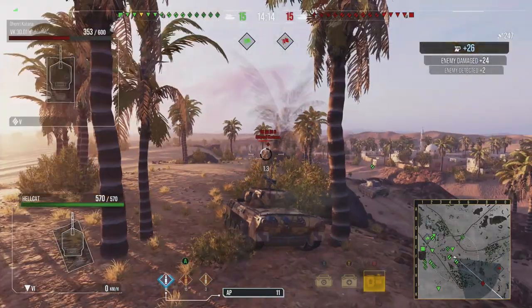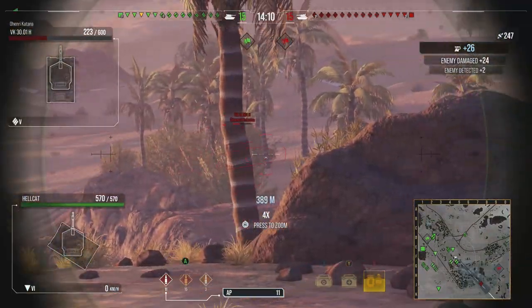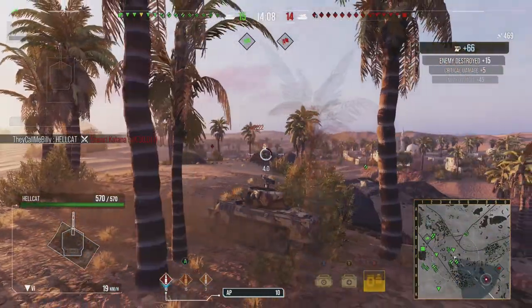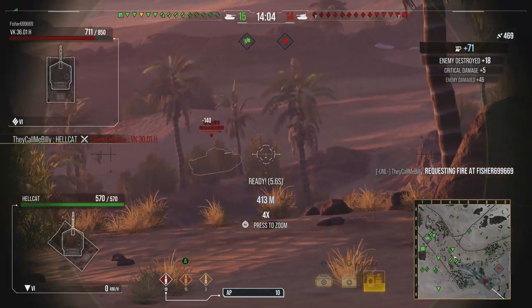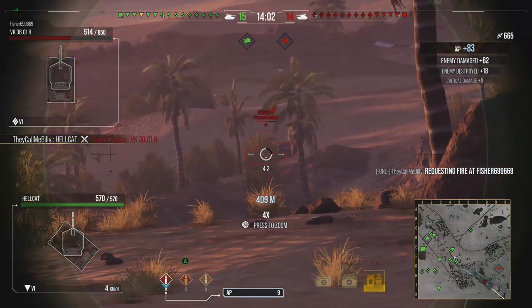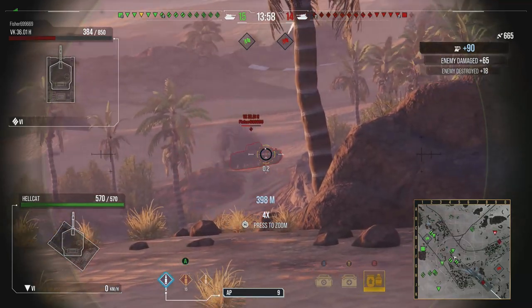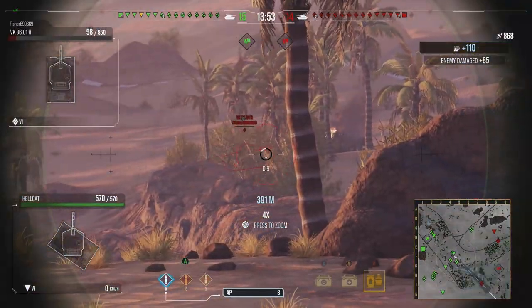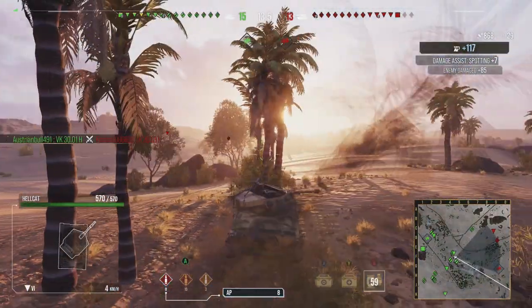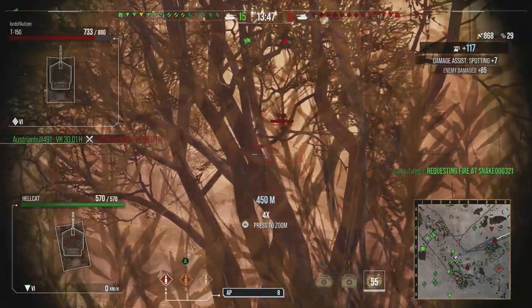I don't use HE a lot — only against waffles in tier 8, maybe a Waffle Trigger in tier 7. And right now I'm outspotting everyone popping out, although it's actually the medium tank slightly in front of me doing the spotting. I got a little bit near the end, but it's fine.